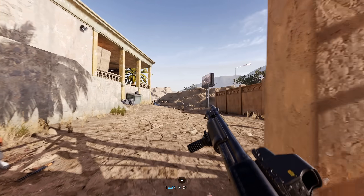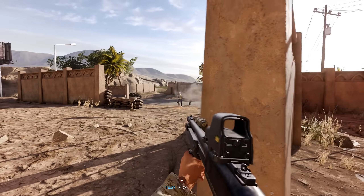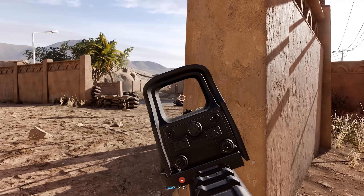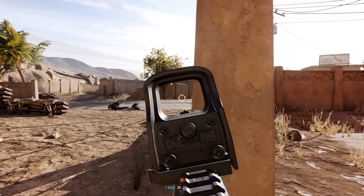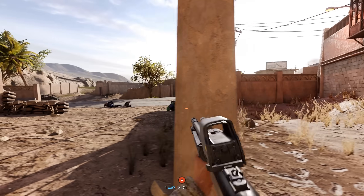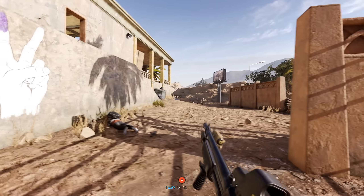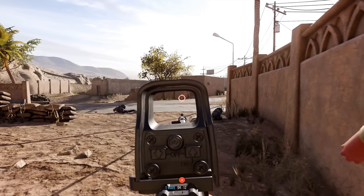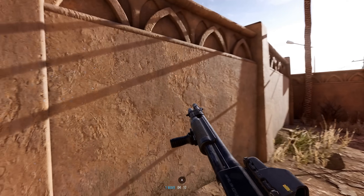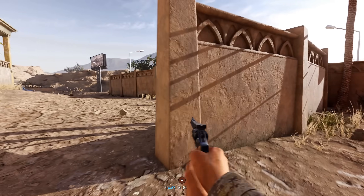On the opposite end of the spectrum, you have Insurgency Sandstorm which has almost no HUD at all — not even a crosshair, which makes things interesting when you're hipfiring. The only information you get is the objectives at the bottom of the screen; most of the other stuff is hidden away. Overall, I think this is a nice and clean look that allows you to get really immersed in the game, but at the same time I feel like there's not enough information at times and it makes me feel lost. At least give me a crosshair so I know what I'm looking at.